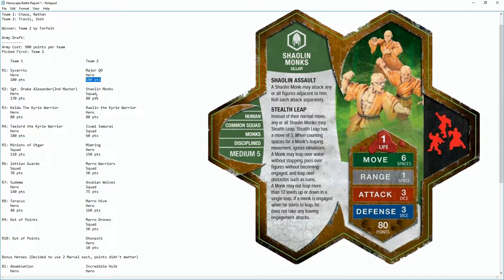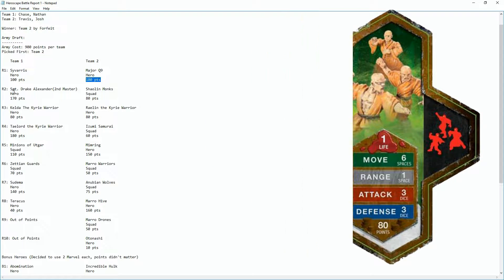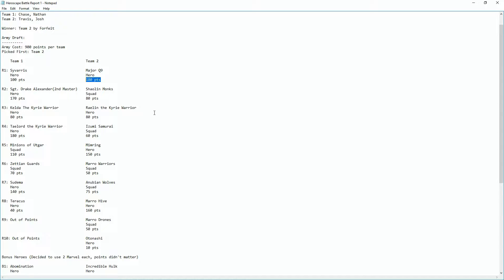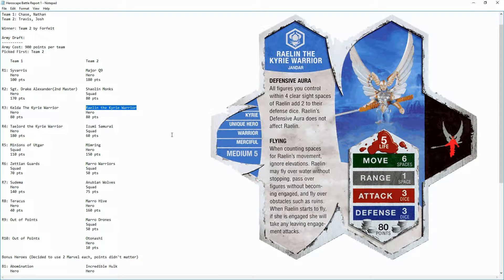Next they picked the Shallan Monks, a squad, and we responded with Sergeant Drake Alexander from the 2nd Master Set edition — not the first one. If you want to read those cards, go ahead and pause the video; I'll have them up on screen so you can understand why we made these choices.